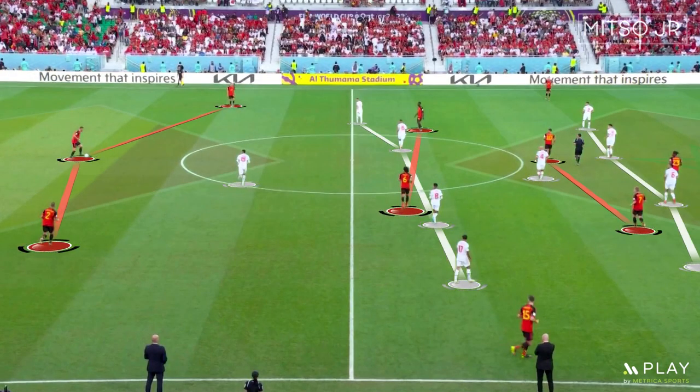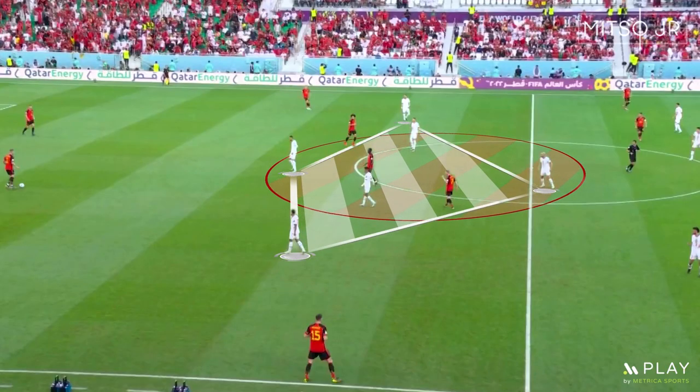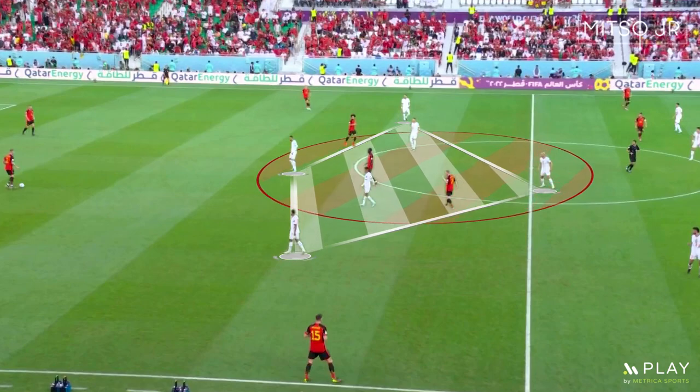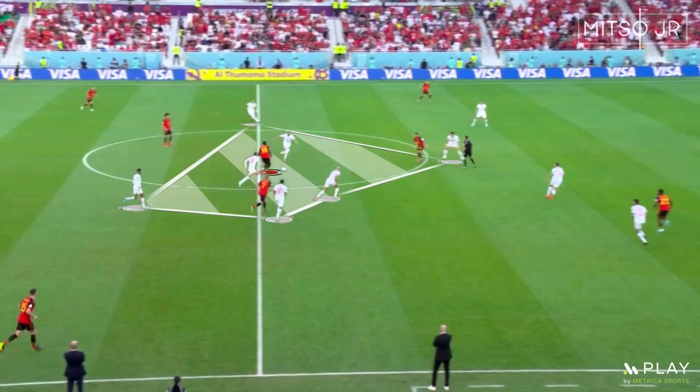Whenever Belgium were trying to build an attack, all their midfielders were closely marked due to Morocco's defensive shape. Morocco used a diamond shape when pressing with up to five players, ensuring all midfield options were marked when the back line owned possession. Whenever a pass was played inside the pressing block, the team would close down spaces very quickly. In most cases, Morocco performed the tactical foul to get back to their positions.